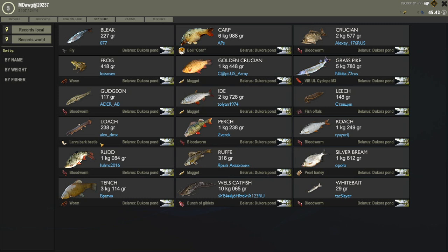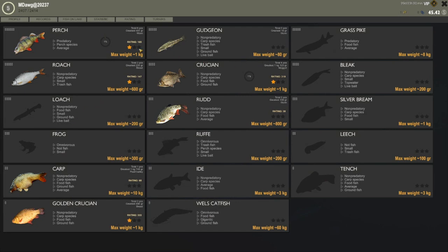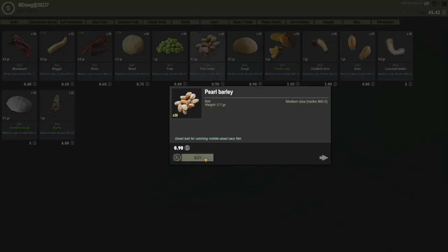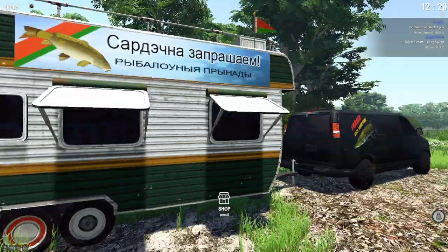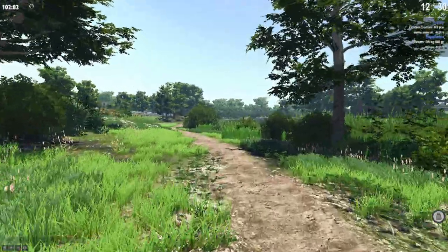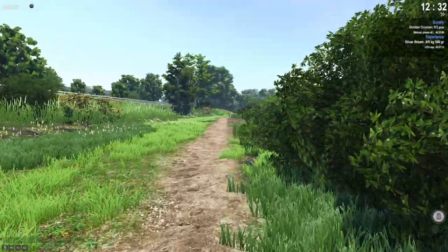Silver bream is really what I want to try to catch. Let's look at what we haven't caught yet on this lake — you can keep track of it, which is cool. Silver bream: food fish, small. We might want to go to a smaller hook to be honest — maximum weight one kilo. Let's get a little more pearl barley. Maybe dough or bark beetle larvae? I'm kind of good with what we've got. I want to go down and try that spot at the end of the pond — our hope is that silver bream might be there.